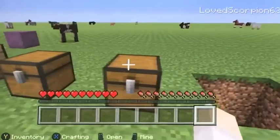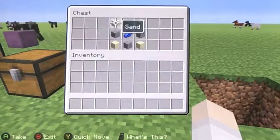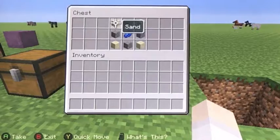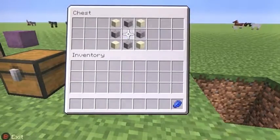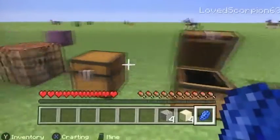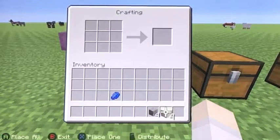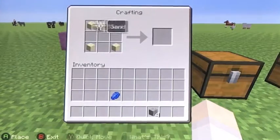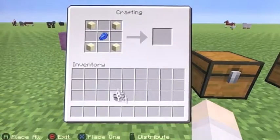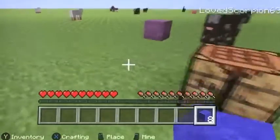The next block will be concrete powder, which will turn into concrete — we'll show you how to make that too. What you will need is any type of dye, four gravel, and four sand. Put the sand in the corners, then put the lapis lazuli in the middle, then just put the gravel in the excess space. And there you have it — you've got blue concrete powder.